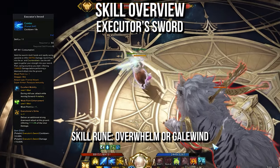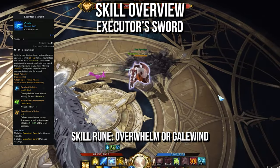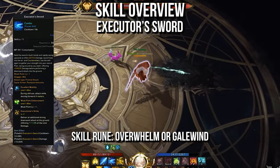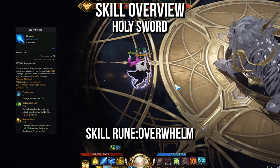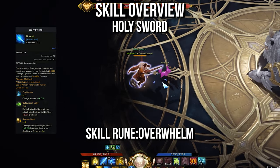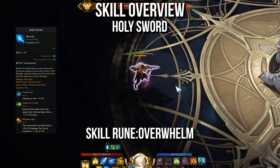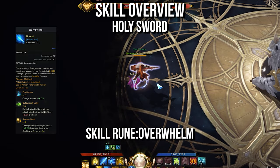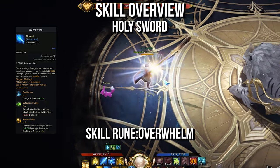Executor's Sword isn't mandatory, but you will use this ability a lot. You'll pick up Excellent Mobility, Weak Point Enhancement, and Executioner's Strike. For your skill rune, use either Overwhelm or Gale Wind. Holy Sword offers great damage for a support class, a long-range counter, and stagger — it might be the longest range counter in the game. Pick up Positioning, Outburst of Light, and Release Light in the skill tree, and use Overwhelm for the skill rune.